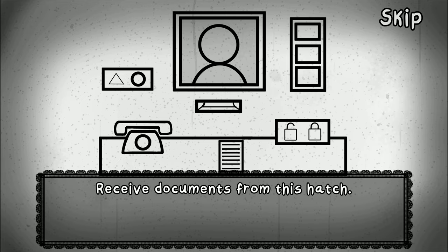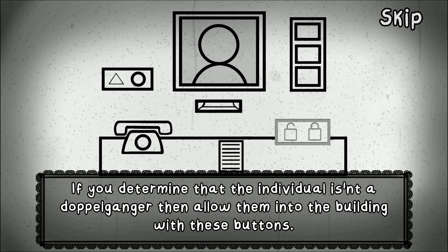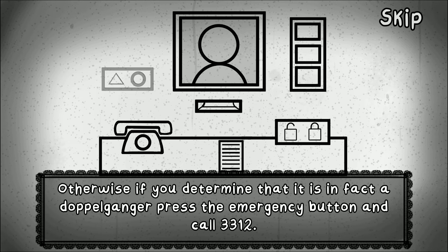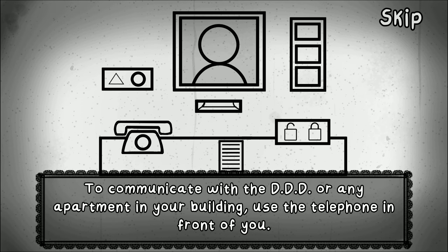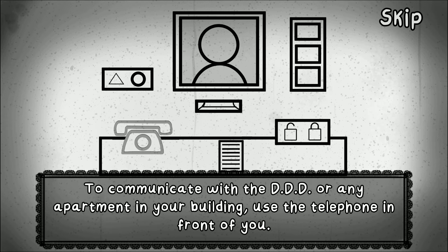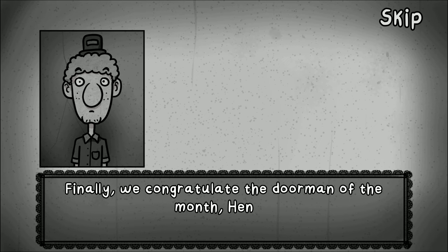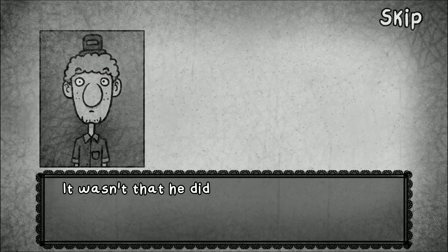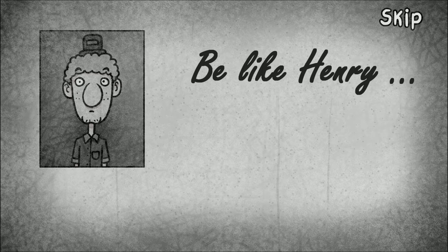If you determine that the individual isn't a doppelganger, allow them into the building with these buttons. Otherwise, if you determine it is in fact a doppelganger, press the emergency button and dial 3312. That's the button I gotta dial. To communicate with the DDD or any apartment in your building, use the telephone in front of you — I can actually call the residents to see if they're home. Finally, we congratulate the doorman of the month, Henry — the only doorman in the area who didn't get killed by doppelgangers. Be like Henry, but better!